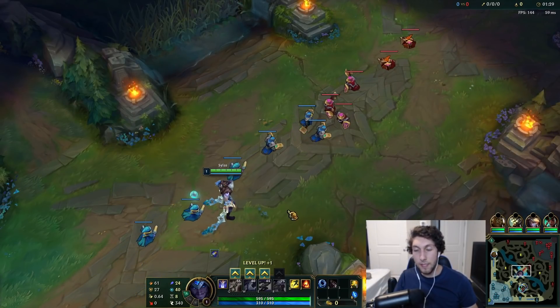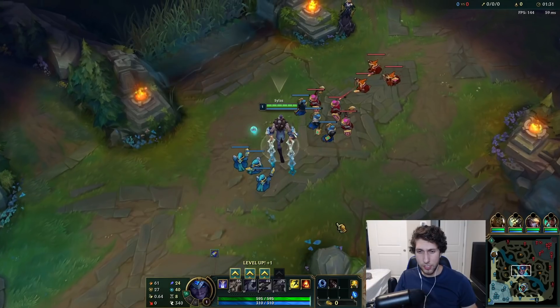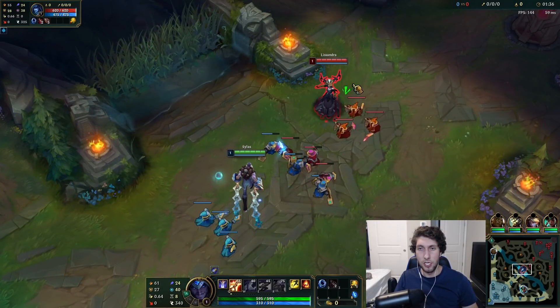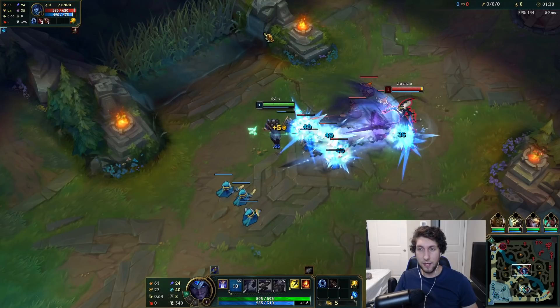The goal of this is to basically play from afar. You want to go Doran's Ring, start with Ignite, and try to get the first blood early lead as much as possible. With Sylas, you want to go Q so you can proc that First Strike without getting hit.